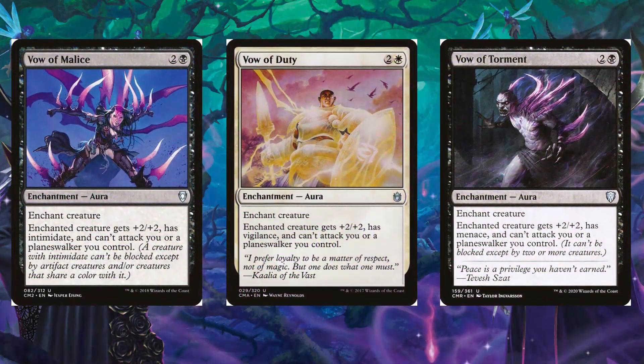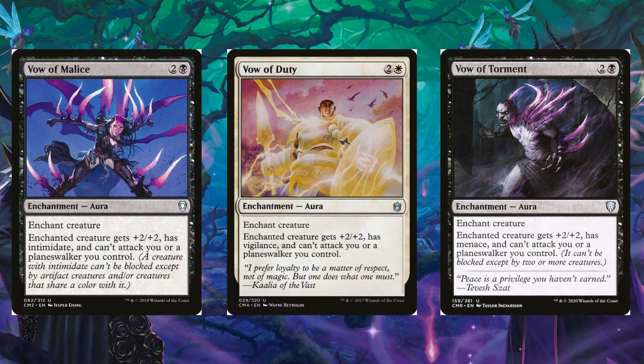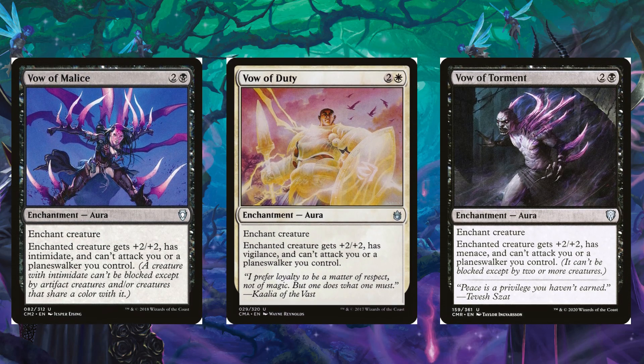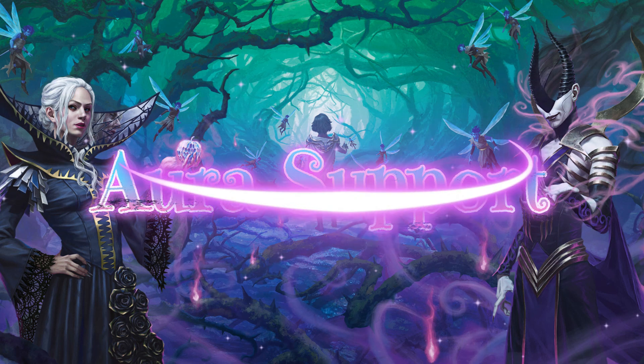I also want to mention Vow of Malice, Vow of Duty, and Vow of Torment. If somebody has a Blightsteel Colossus on the battlefield you can attach a vow so they can't attack you anymore. The enchanted creature gets +2/+2 and various abilities: Vow of Malice gives it intimidate, Vow of Duty gives it vigilance, and Vow of Torment gives it menace. It's very flavorful — as a witch you're enticing different groups to clash against one another.